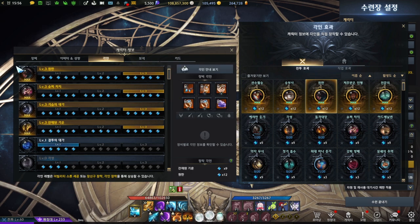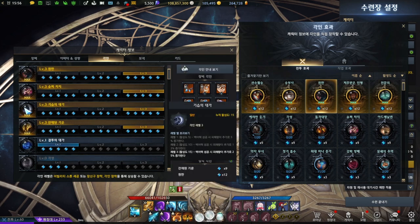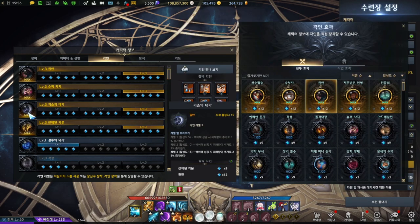Your final end build for the NA server realistically should be Grudge, Supercharge, and Remaining Energy. You'll be good enough — you can beat most dungeons and probably get an MVP too. Afterwards, if you're going to add another engraving, it will be something like Master of Ambush or Cursed Doll. What's the difference between Master of Ambush and Cursed Doll?